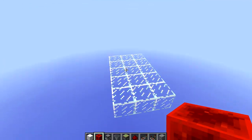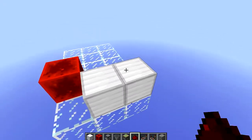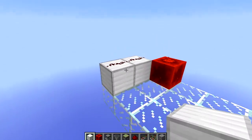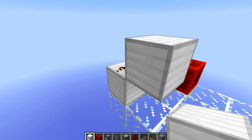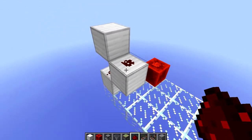Alright so here I am with the tutorial. You want to start off by placing a block of redstone and two normal blocks like so, place redstone on top of all three of these, and then on the side of this redstone you want to place a block here as well as on top, and on top of this block you want to place a piece of redstone.